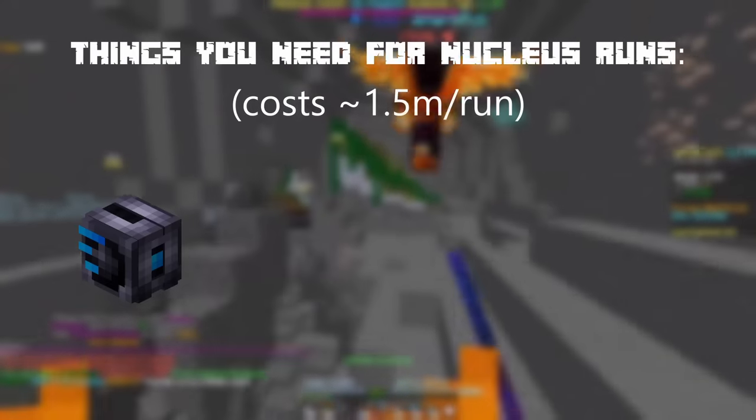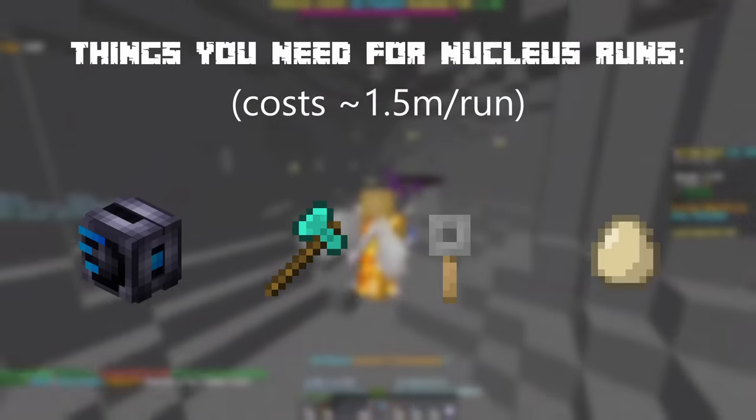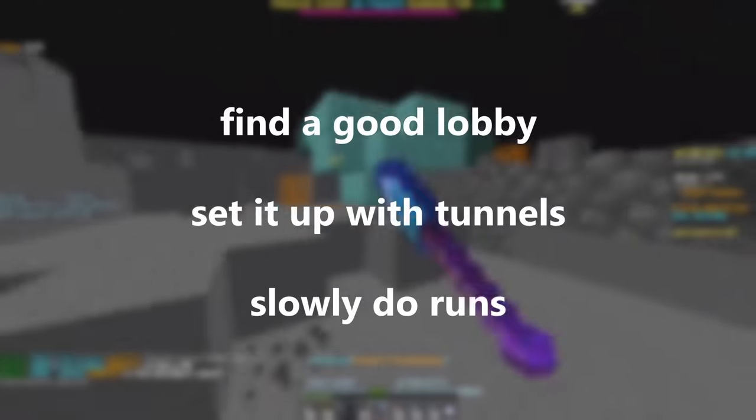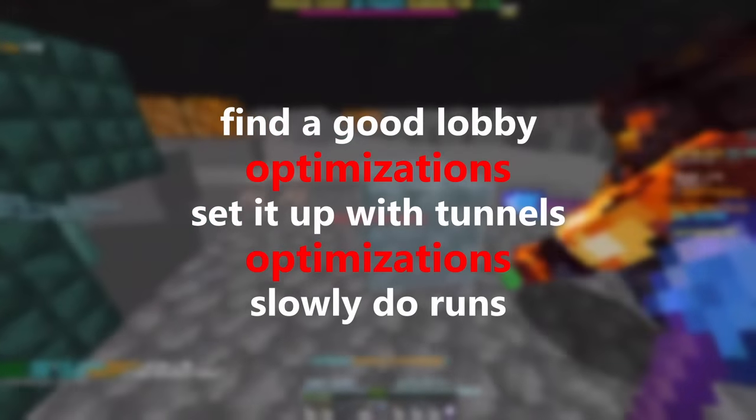You need the automaton parts, Devon Tools, Jungle Keys, and Goblin Eggs. It sounds pretty straightforward — you just find a lobby with all the structures, tunnel between them, and slowly do the runs. However, there are the optimizations I mentioned earlier.